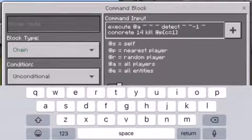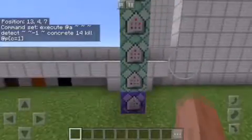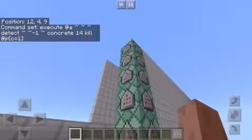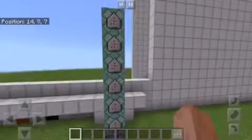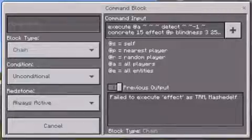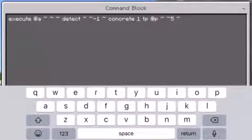All the commands will be in the description, so don't worry if you need some help. As you can see, just like that, this one works. For the teleport block you do 'execute at a' — the usual setup — and then 'concrete 1' because that's the color. You probably already get it by now.